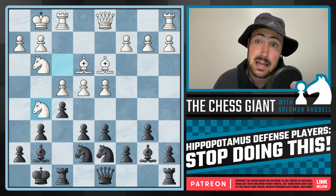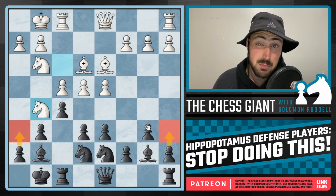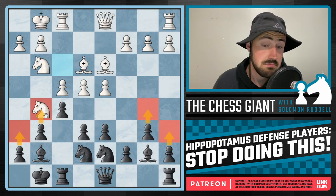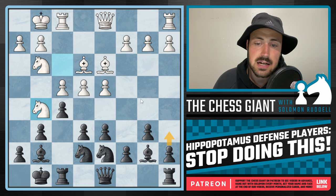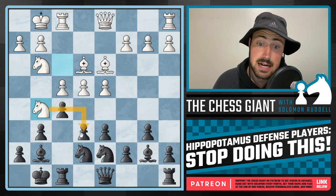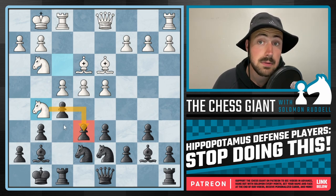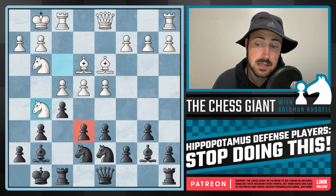All of a sudden, knight g5 was played and black simply has themselves a completely lost game. By playing a6 and h6, you're potentially supporting b5 and g5 pawn pushes depending on the position, but on top of that you're really preventing these knights from becoming active minor pieces — in this case, simply attacking the pawn on e6. And notice there's really no good way for black to defend it.